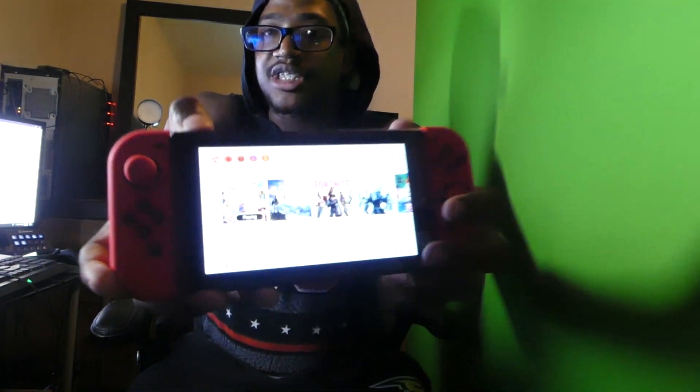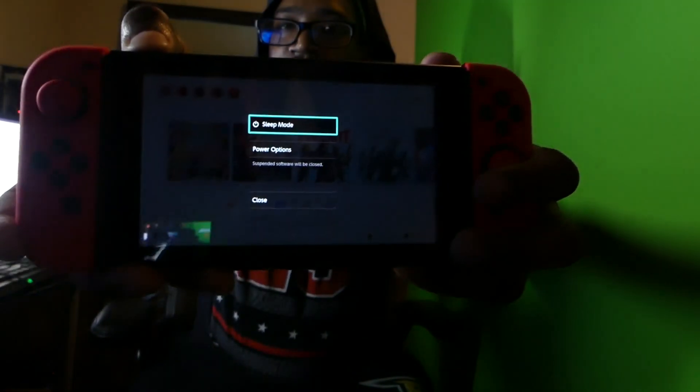If you already know, you probably know how to do it. Lift up the kickstand and you'll see the Nintendo Switch micro SD card slot — just push it in and it will come out. Make sure before you do any of this, you turn your Nintendo Switch completely off. Hold the power button until you see the pop-up menu appear, then go to Power Options and click Turn Off. A lot of people didn't know that — I didn't either. I had to buy a card twice because I tried to copy my old one to the new one and it got corrupted.